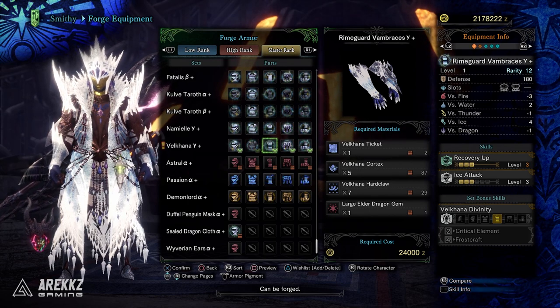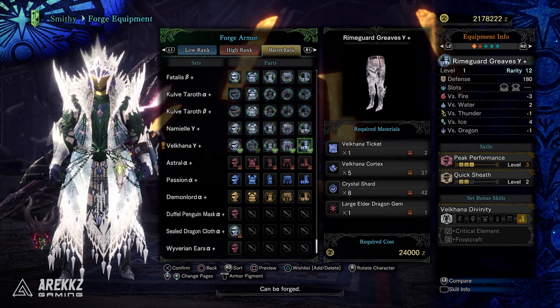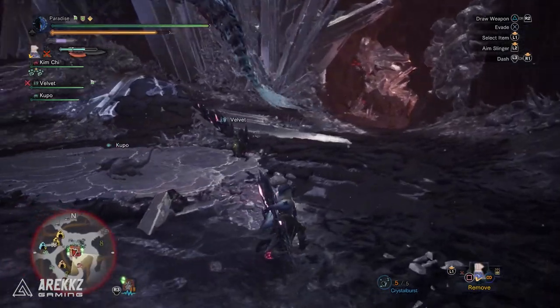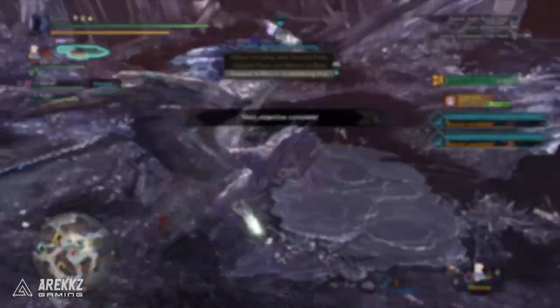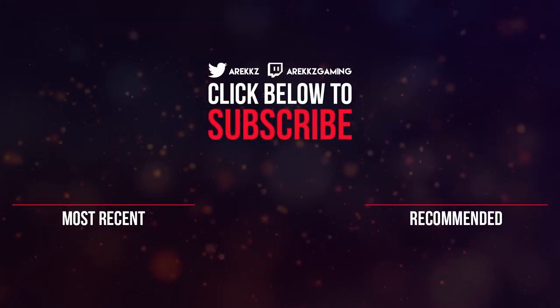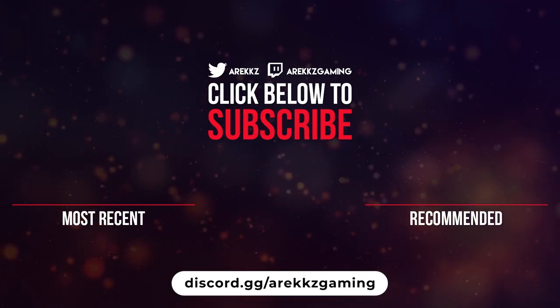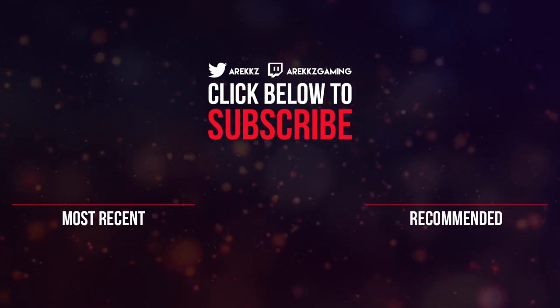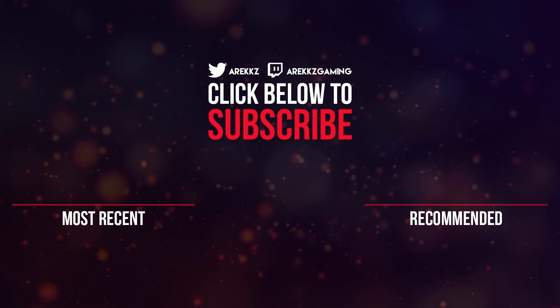That's pretty much it — a quick rundown on the Velkhana armor set. The standout thing is those self-contained skills you can grab from standalone pieces and throw into another set for some cool combinations. If you want to check out the other event quest armor from the festival, the link is down below, and keep it locked tomorrow for the usual event quest recap video. Thanks for watching — if you haven't already, join the RX Gaming Discord, we've got an awesome community with loads of different channels and topics. Don't forget to turn on notifications so you don't miss any future uploads.